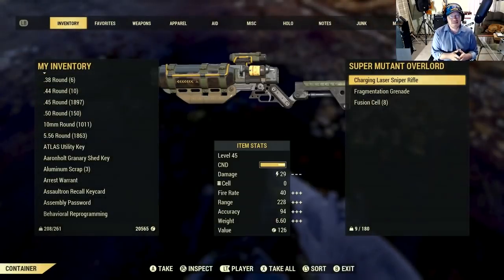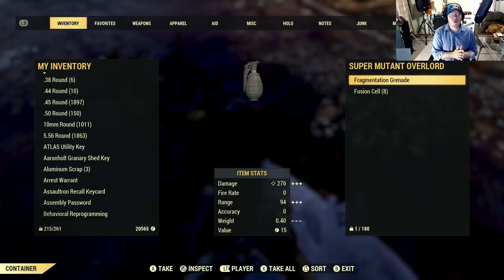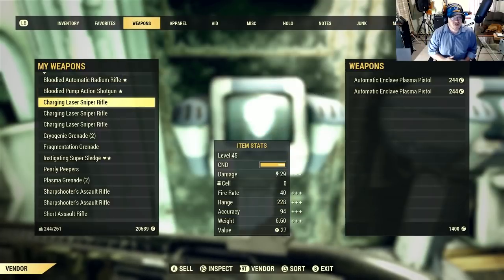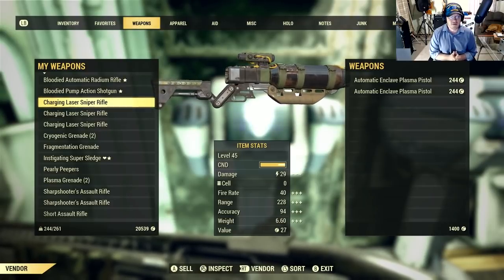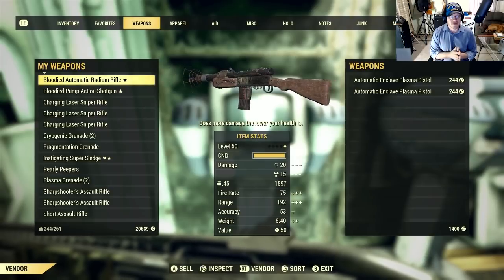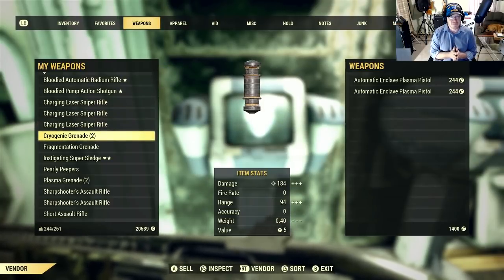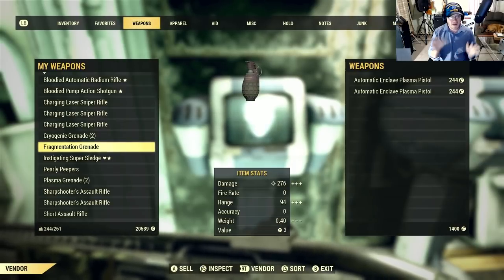Another thing they're dropping is laser rifles as well, so those are worth picking up. They usually sell for quite a bit less, but since you're already in the area it doesn't hurt to grab them. Now the one thing you might have a problem with is there are so many super mutants dropping so many things that you may become over-encumbered, so make sure you've got some good carry weight capabilities. As we head over to the vendor, we can see these laser rifles are going for around 30 caps — about 27 — this all depends on your build, your perk cards, and any aid items like Great Mintex you have active.